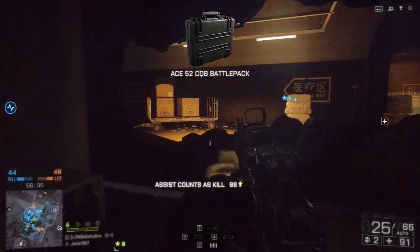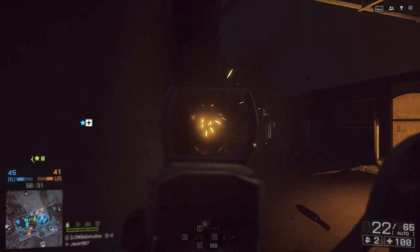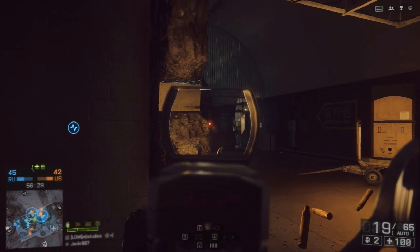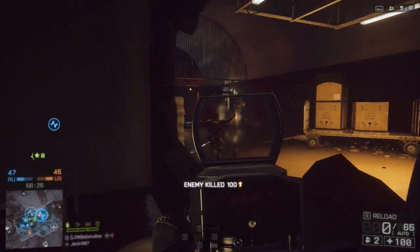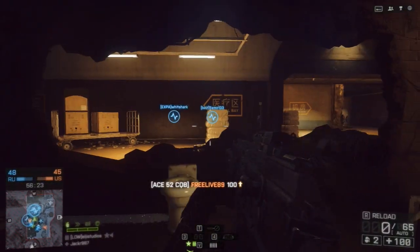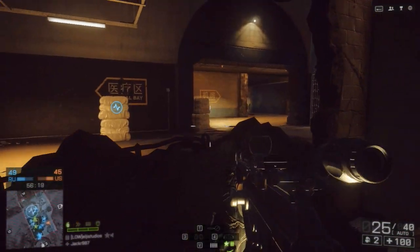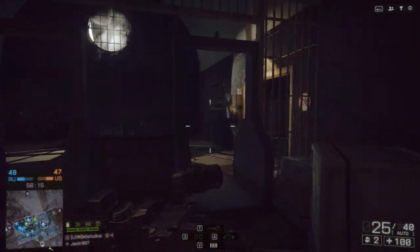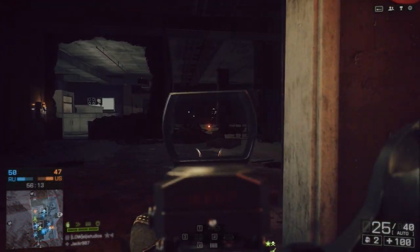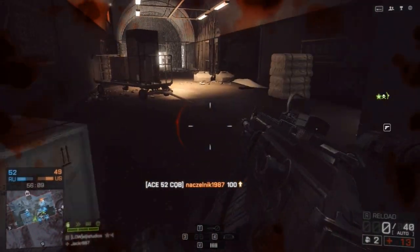So it seems the damage on both of these guns is very similar, but the Scar-H has the advantage of delivering more damage at longer range, and that's not surprising — it being an assault rifle and the Ace-52 being a carbine. But in terms of stats there really isn't that much difference between the two in range and velocity — velocity being how fast the bullet can travel. The Scar-H has a range of 615m and a velocity of 410m per second, and the Ace-52 has a range of 600m and a velocity of 400m per second.